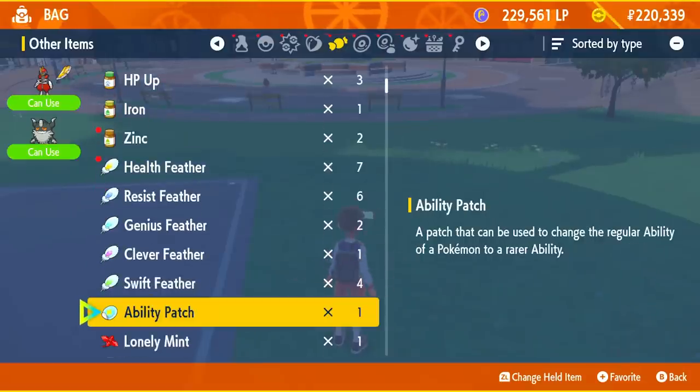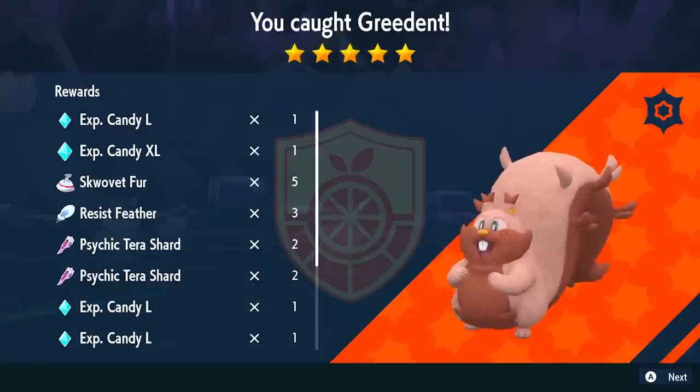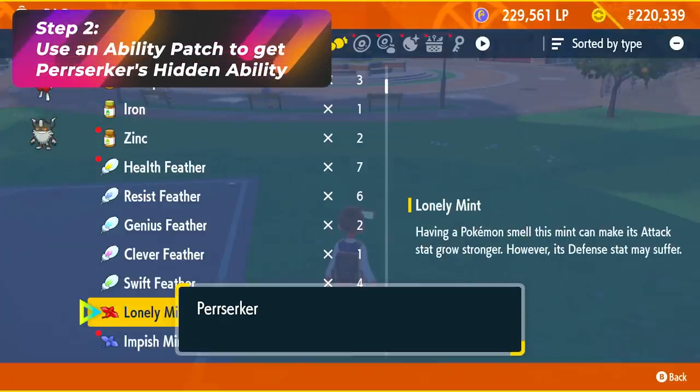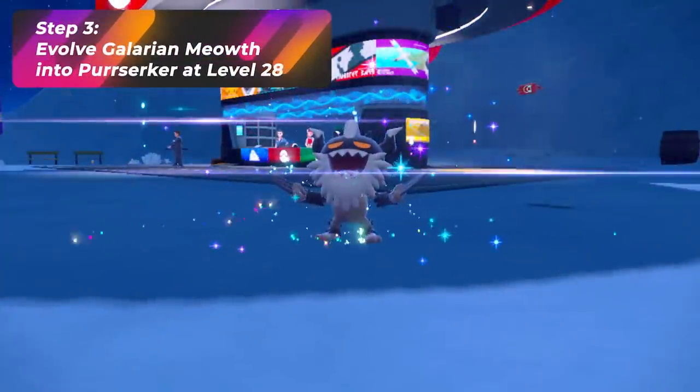Step 2: apply an Ability Patch to that Pokémon, which you can get dropped via 5-star raids if you have done those already. Take that Ability Patch and put it on Galarian Meowth so that it gets its hidden ability. You'll see that hidden ability once you evolve it into Perrserker at level 28 — that hidden ability should be Steely Spirit.